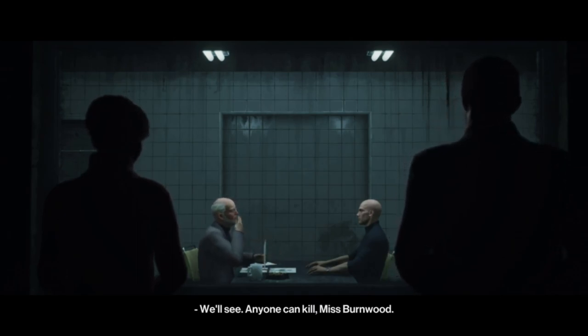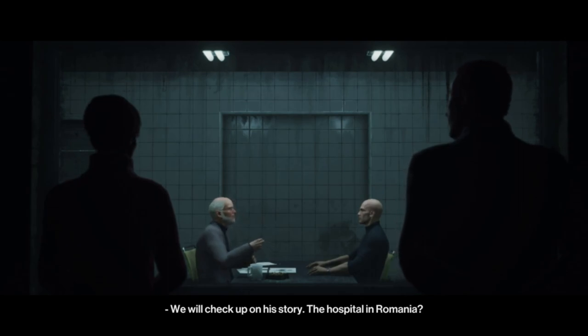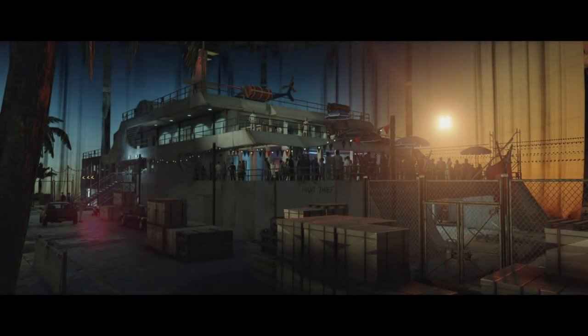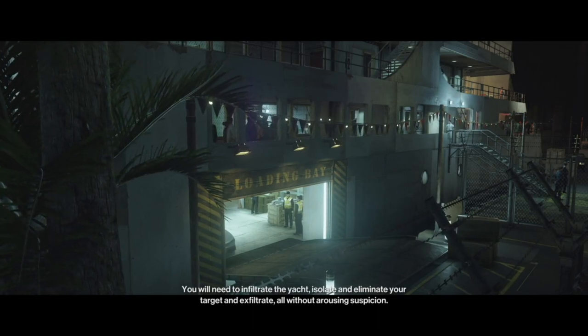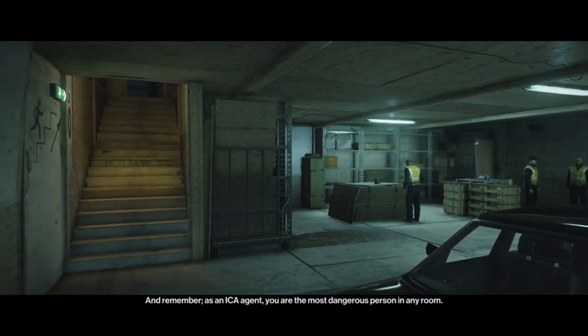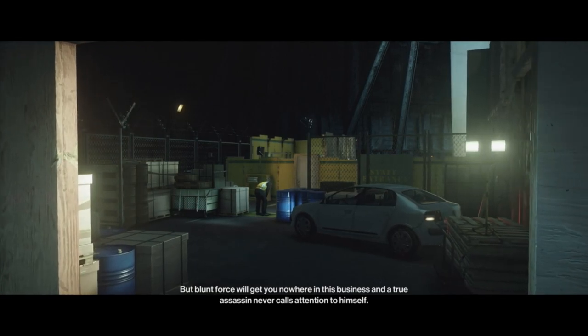[Cutscene] "He still remembers nothing?" "If he does, he's not sharing." "We will check up on his story - the hospital in Romania. In the meantime, keep him under close watch." [Mission briefing] "...advanced mission training. The target was Calvin Ritter, infamous cat burglar also known as the Sparrow. You will need to infiltrate the yacht, isolate and eliminate your target, and exfiltrate - all without arousing suspicion. As an ICA agent, you are the most dangerous person in any room. But blunt force will get you nowhere. A true assassin never calls attention to himself. Good luck, Initiate."